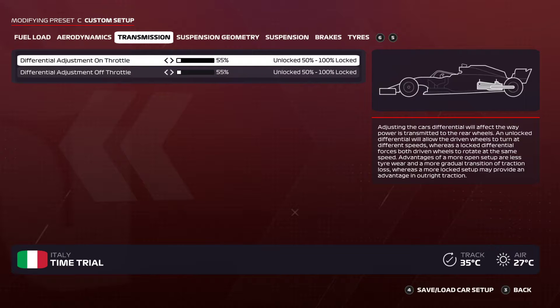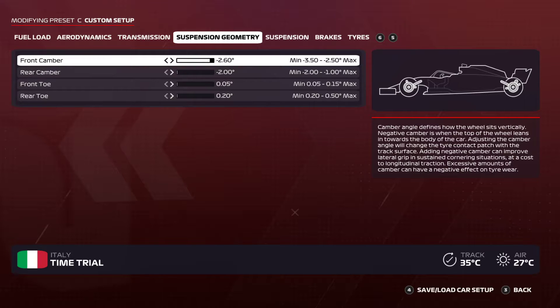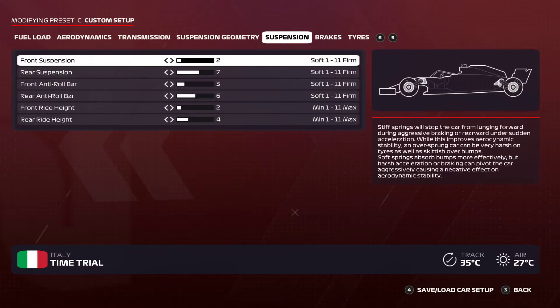Differential adjustment on throttle: 55, same for off throttle: 55. Suspension geometry: front camber 2.60, rear camber 2.00, front toe 0.05, rear toe 0.20. Suspension: front suspension 2, rear suspension 7. If you stiffen the suspension springs it will stop the car from turning aggressively around corners — you have to drive more safely.